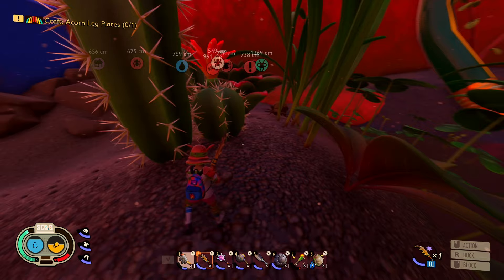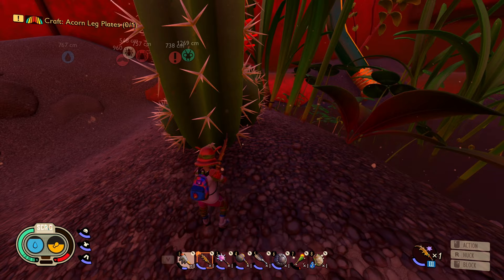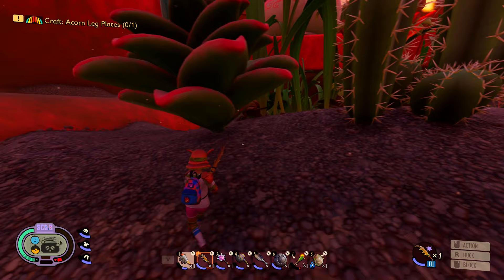Once there, lure the Antlion towards the many cactuses located around you, and because the Antlion is still aggro, it will follow you through the cactuses, dealing damage every time. All you have to do is run circles around the cactus until the Antlion is low enough on health to simply one tap it with the weapon of your choice.